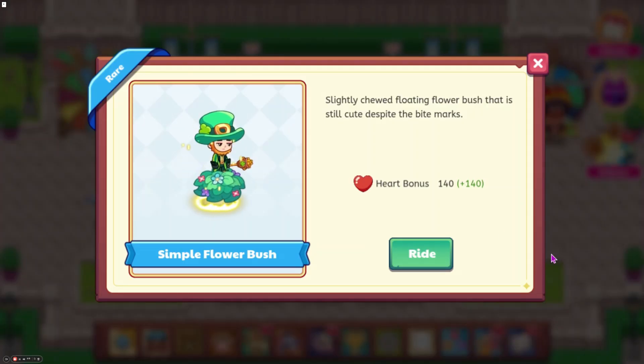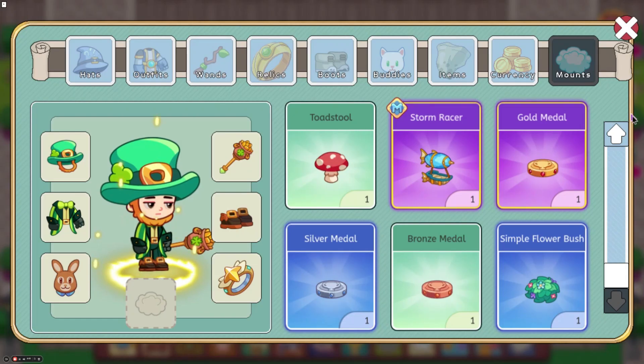So the first one is the simple flower bush mount. This one could be in either. This would have the highest hard bonus in the game, and it looks very similar to the flower bush mount, just different flowers in a slightly different color.